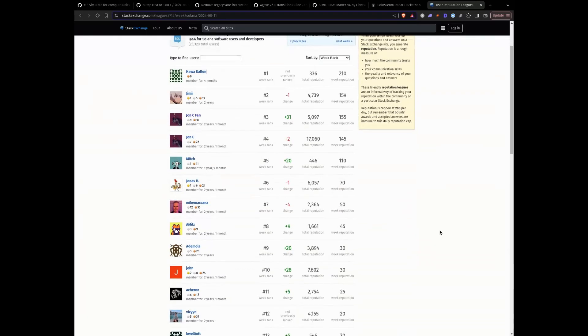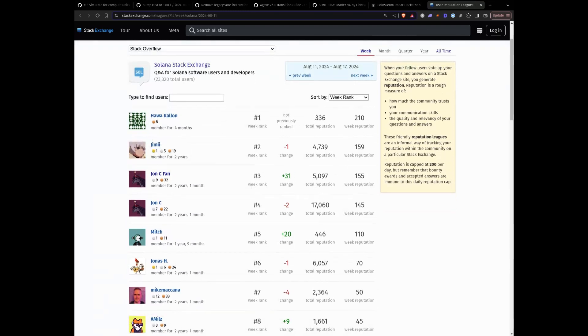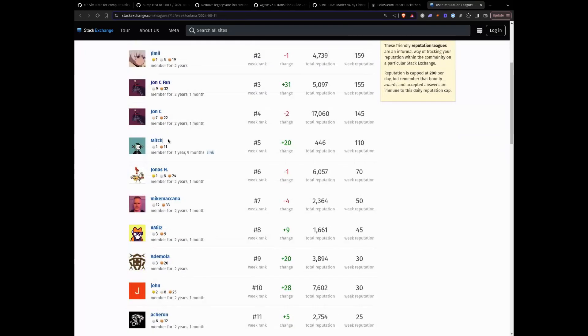Now let's go to Stack Exchange. Thank you so much for all the contributions the community is doing — I think this is the best part where I see the community thriving and helping other developers. First contributor is Havakalan — it's just his first week and 336 reputations, really good. Next is Jimmy — thank you so much for your contributions. Next is Mitch — thank you so much. Emils and Ed Moula. Great work everyone on the Stack Exchange — this is the best way to help contribute to the Solana ecosystem and the community, helping developers where you can. It's always great to see other people in the ecosystem helping out.